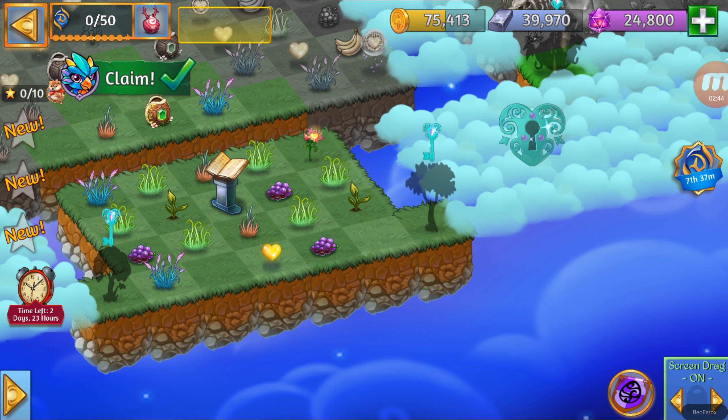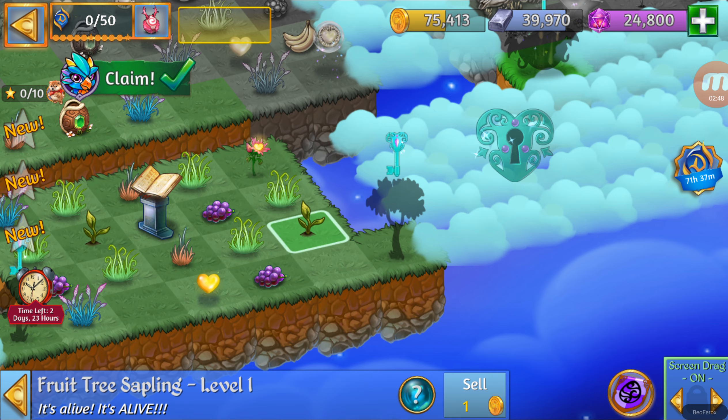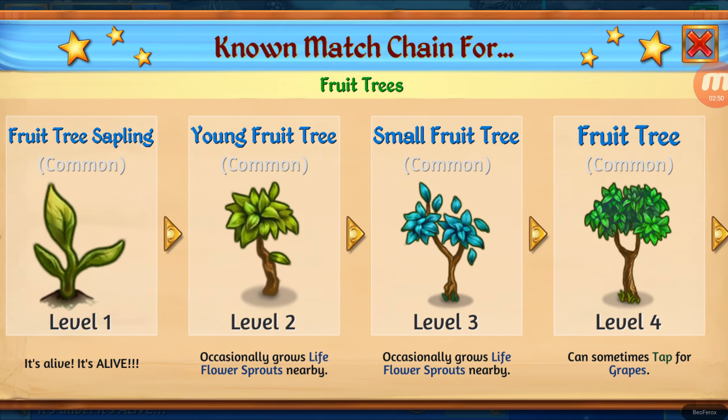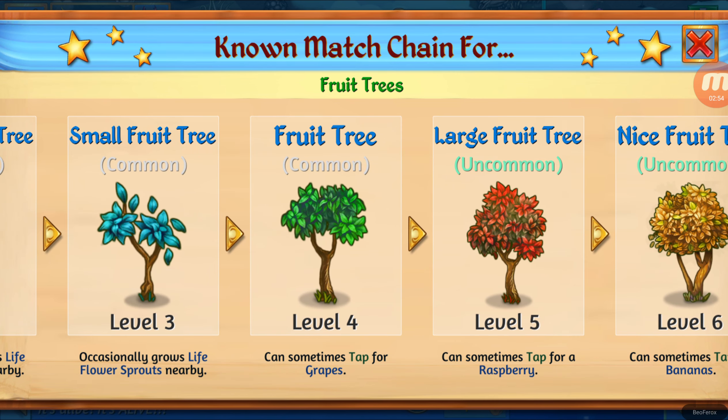This Cloud Key is going to be the Grapefruit Tree. It's a higher level of these ones — it's level 4. The Fruit Tree level 4 can sometimes be tapped for grapes. Now let's check the next Cloud Key.